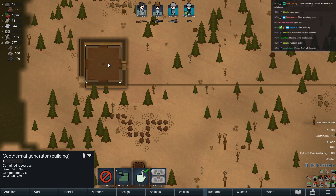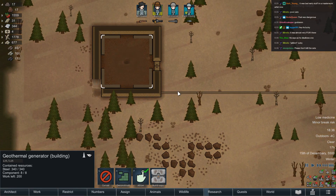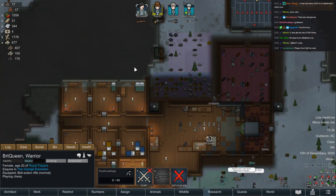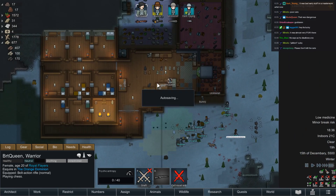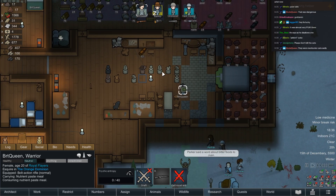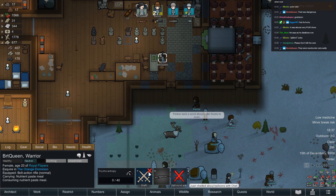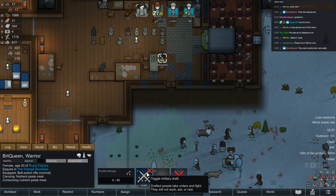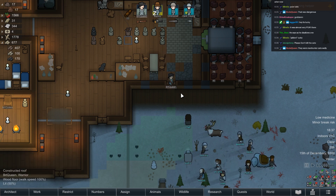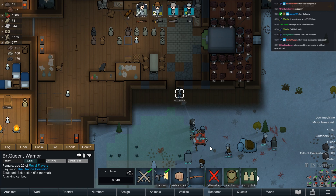Could we please get this generator operational? It's got everything it needs except for the work done on it. Hang on, this elk — well, this catabo, whatever. Brute, once you've eaten that up, go outside — don't keep the whole place open — and kill it.